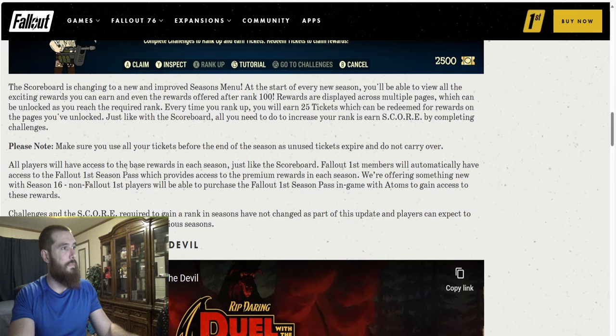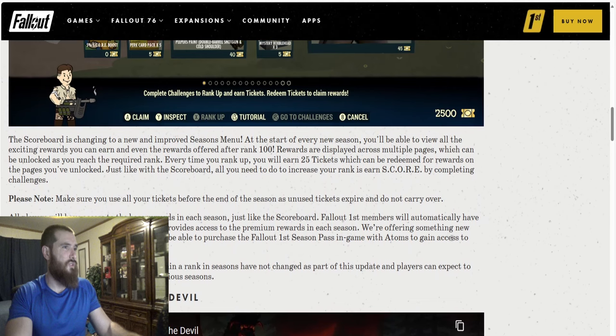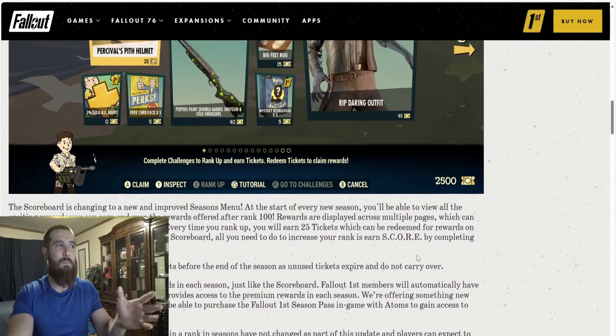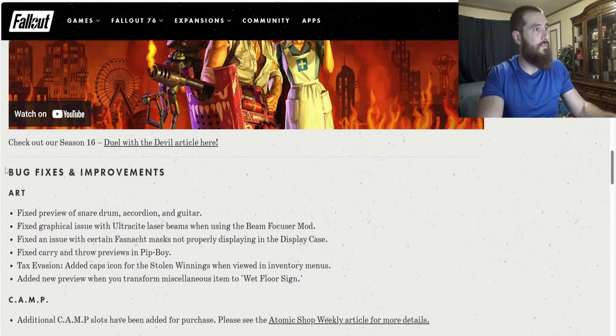All players will have access to the base rewards in each season. Just like the scoreboard, Fallout First members will automatically have access to the Fallout First Season Pass, which provides access to the premium rewards in each season. We are offering something new with Season 16 — non-Fallout First players will be able to purchase the Fallout First Season Pass in-game with Atoms. Challenges and the score required to gain a rank have not changed as part of this update. So please explain to me in the comments what is bad about this new scoreboard — or does it look promising?